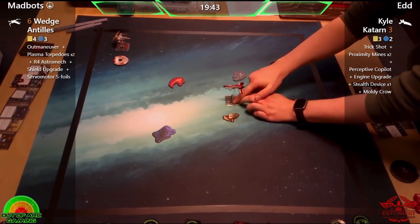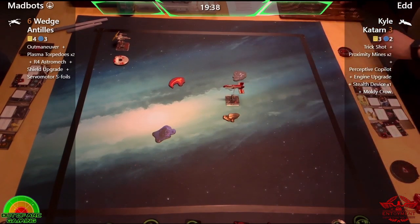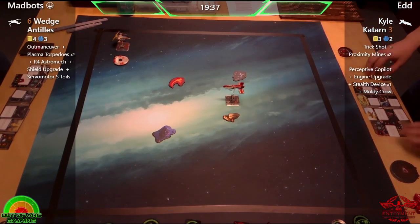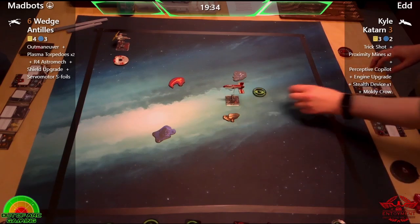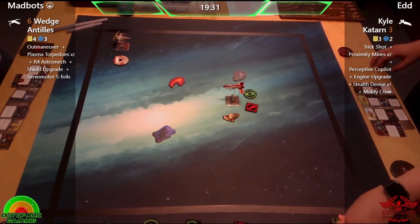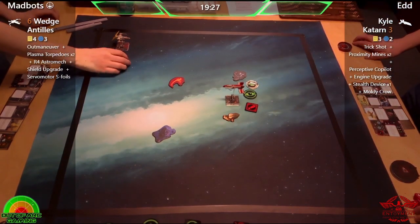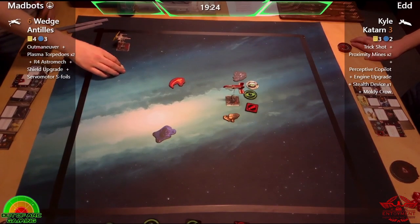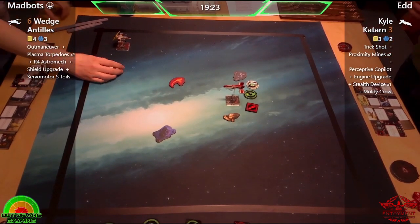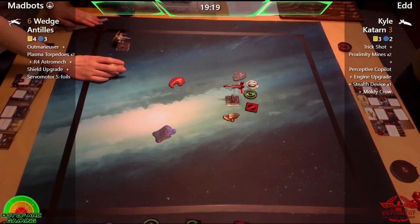So who do we have on the left side? Mad Bots is flying Wedge Antilles in the X-Wing, and he's got Outmanoeuvre, Plasma Torpedoes, R4 Astromech, Shield Upgrade, and the standard S-Foil configuration. That's quite a standard Wedge list, especially for the points cost — a good solid list there.